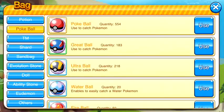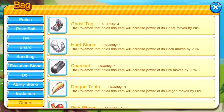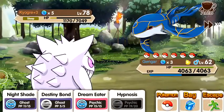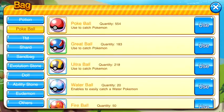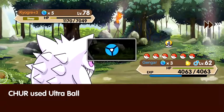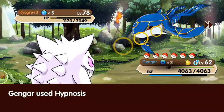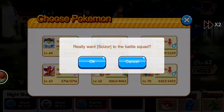We're gonna skip a turn. We don't need to use spray because we can keep him asleep. I want him to wake up so I can put him back to sleep, so I can switch to Scizor.